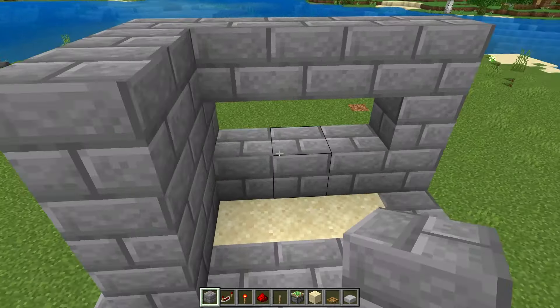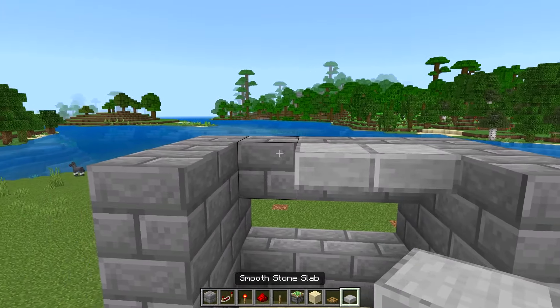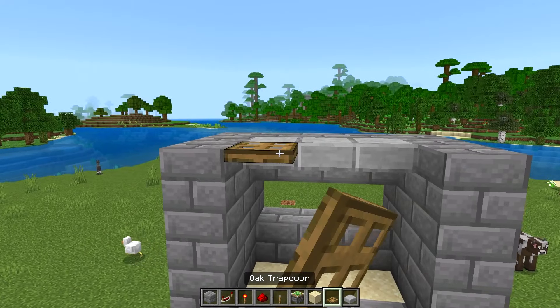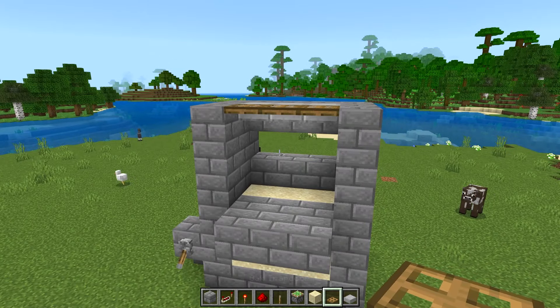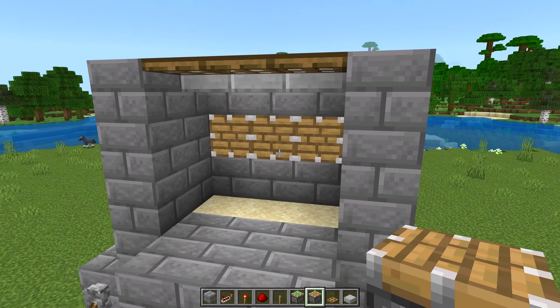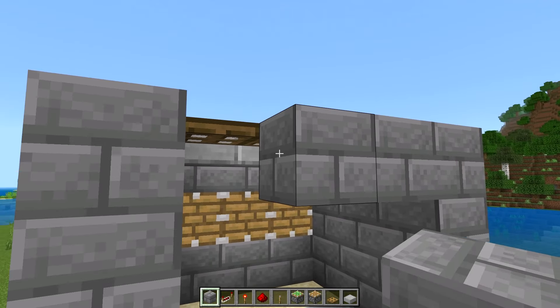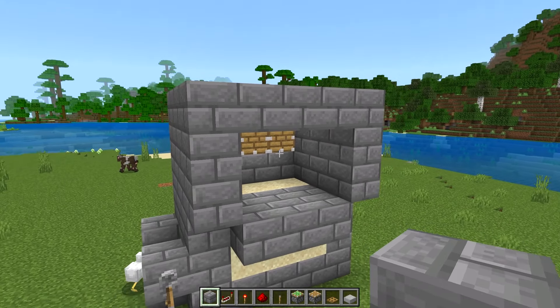Place 6 blocks over here and 6 blocks over here, then place 3 slabs on those top back blocks and 3 trapdoors on those slabs. Take your 3 non-sticky pistons and place them inside of there like that.